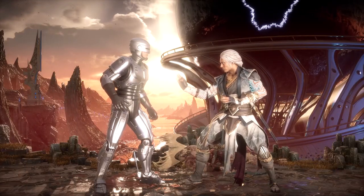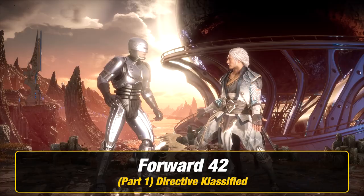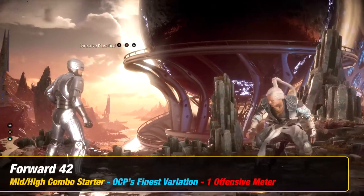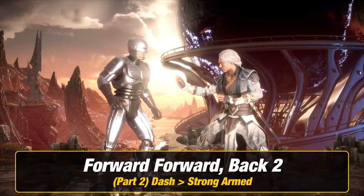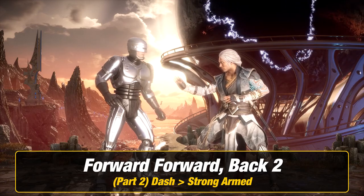Now let's learn Robocop. The first thing you want to do for part one is directive classified, which is forward four two. Next for part two, you want to dash into strong armed, which is forward forward and then back two.